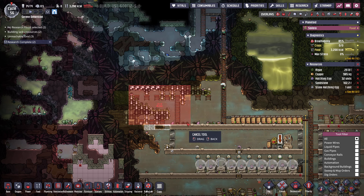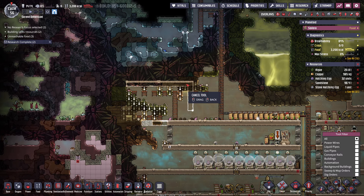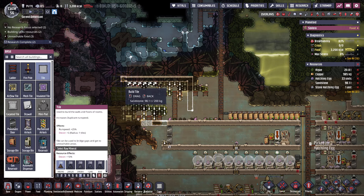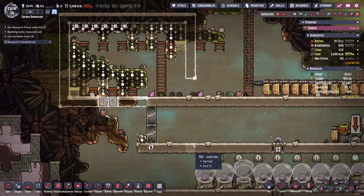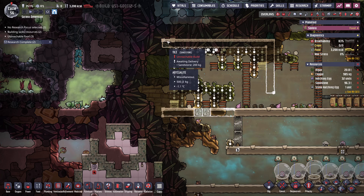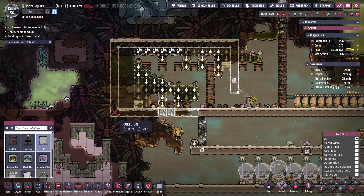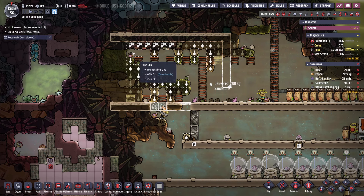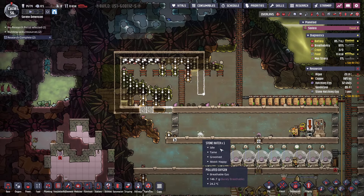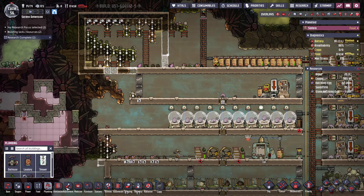I'm going to have 96 tiles. There we go — this should be fine. And then we want to add some ventilation — it'll be up here.